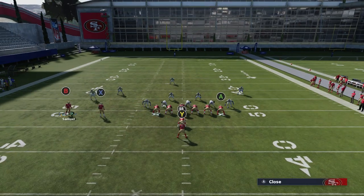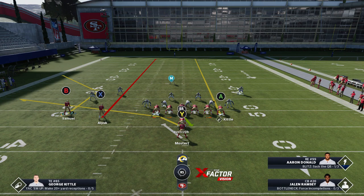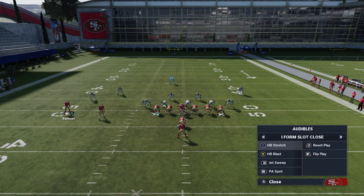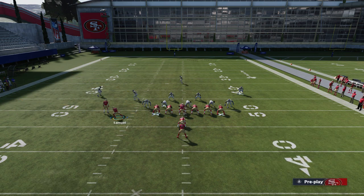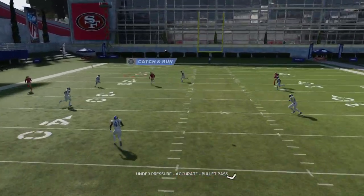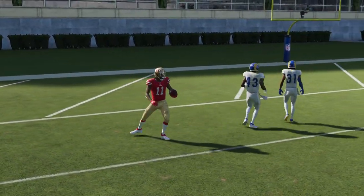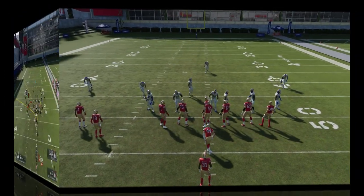Against cover three it's pretty much going to be an easy play. The smart route might actually extend the route a couple yards on 1st and 10 in practice mode, which could help the cornerback get back into the play. But if you're doing this on 2nd and 5, hit the smart route — it's going to be even better because he's going to break at 5 yards, and then there's really nothing but pitch and catch. Against cover three it's obviously an easy one-play touchdown.